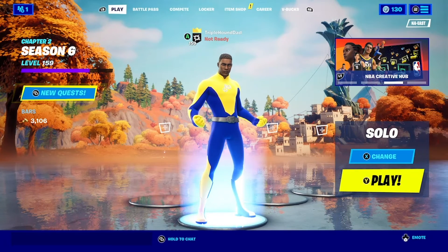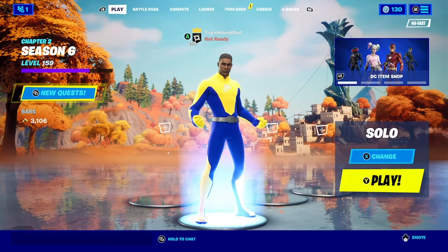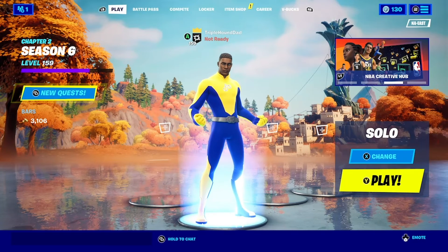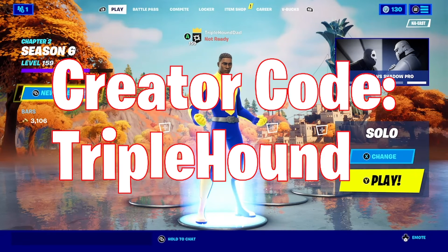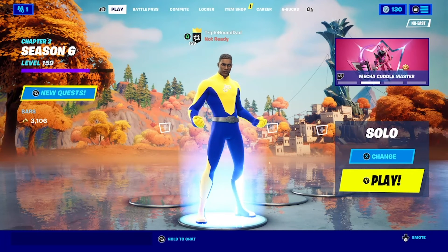That was a little bit of gameplay with our custom Luke Cage skin moving around the map in Fortnite. Thank you again for the request. Please do like and subscribe, hit the notification bell so you never miss another upload, and check out our live streams of games like Hitman, Valorant, and more recently Biomutant. Use code Triple Hound in the Fortnite item shop and Epic Game Store, follow us on Twitch, Twitter, and Instagram at Triple Hound, and we'll see you next time.